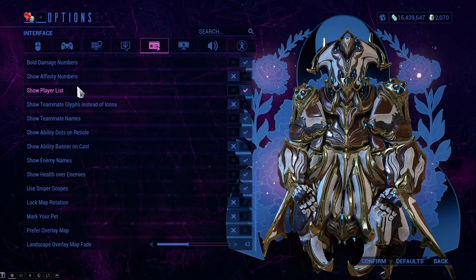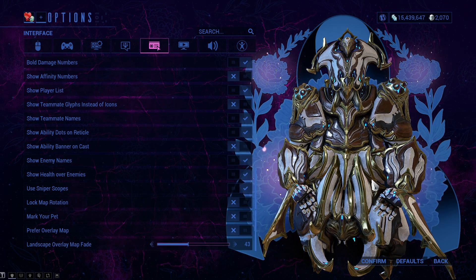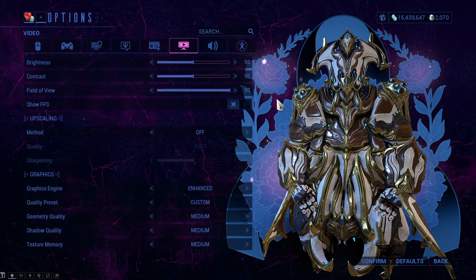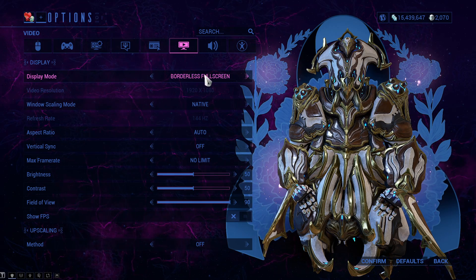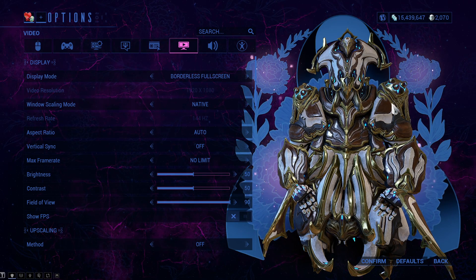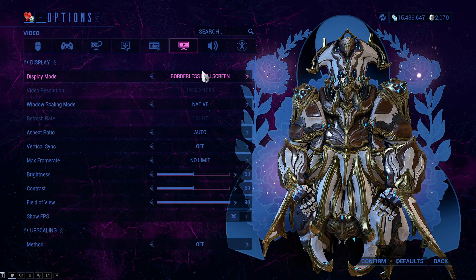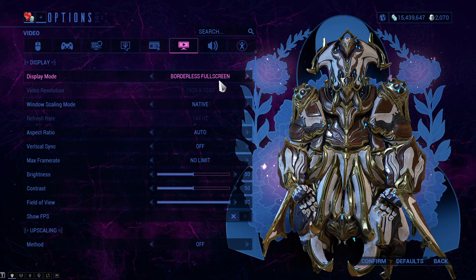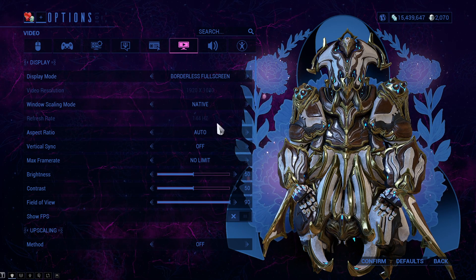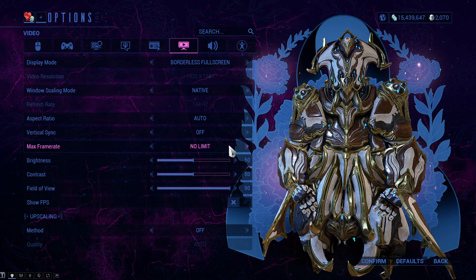Everything else is personal preference. You can copy my settings or put in your own. Now the most important part: Video Settings. Set it to Fullscreen — it's always going to be better. I use Borderless Fullscreen because I have one monitor and can see my chat in the top right corner, but Fullscreen is the best option. Choose your native resolution and your monitor's maximum refresh rate.